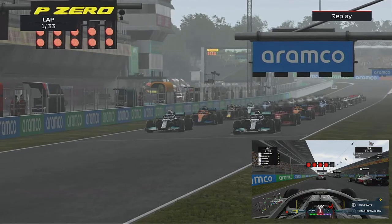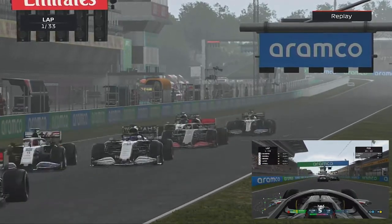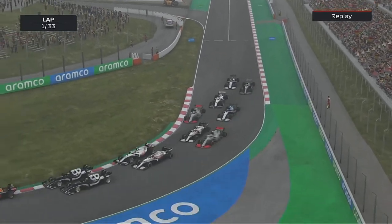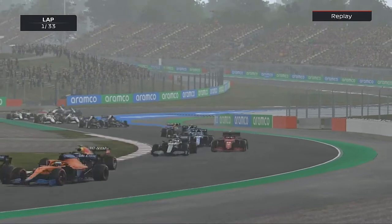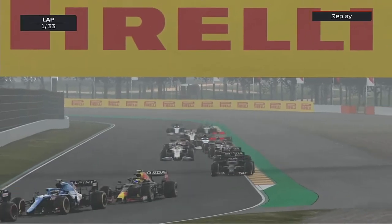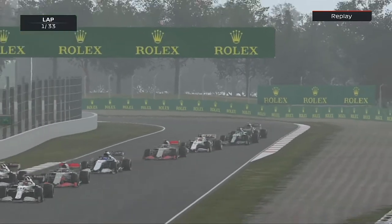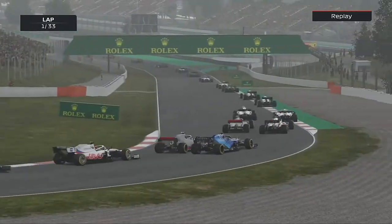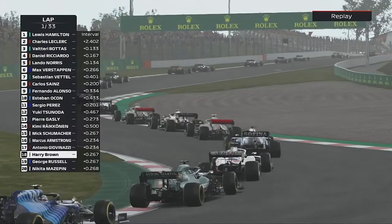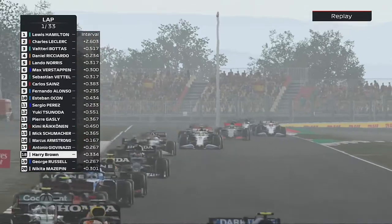Here come the five red lights - starting P19 - and it's lights out and away we go. We've got a shocking start, as you can see in the bottom right of your screen, but can we recover? It looks like it's been a good start from the Mercedes out front. There's loads of dust - just like in Bahrain - we're going to send it down the inside into turn one and we've gained a couple of positions back. There's a Mercedes and a Ferrari side by side and we're on the back of the Williams of George Russell.